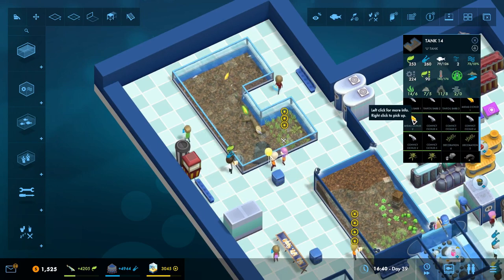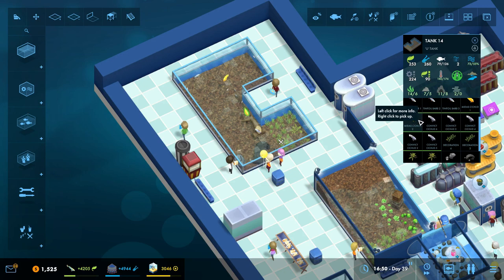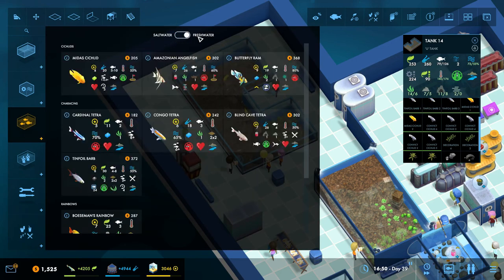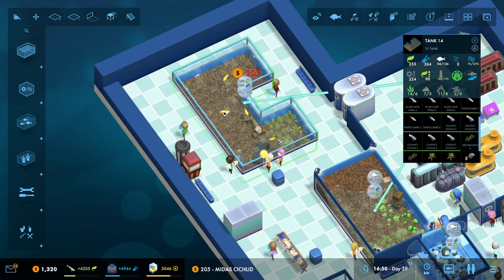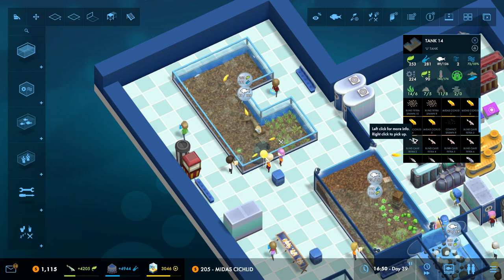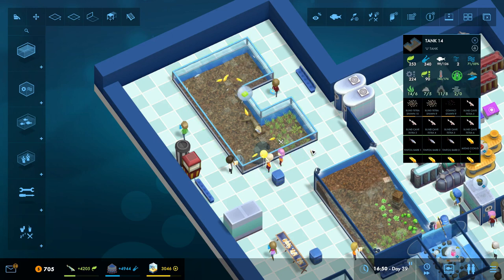The Midas Cichlids — these guys only want to be one, two, or six. Now there's room for them to be six because the tank is over 120. That was the other reason I wanted to move them over here. We have Cichlid spawns, Tetra spawns, and Convict. So we get six of them and they're all happy, and then there's still plenty of room for everybody else to just keep breeding and breeding.